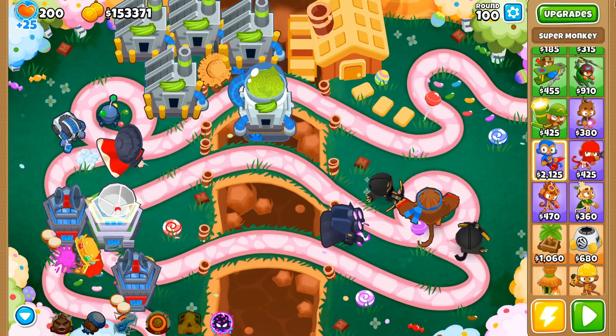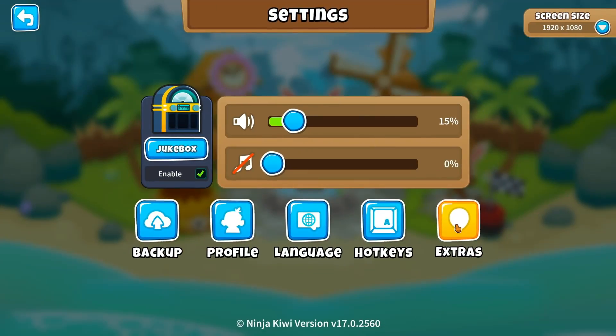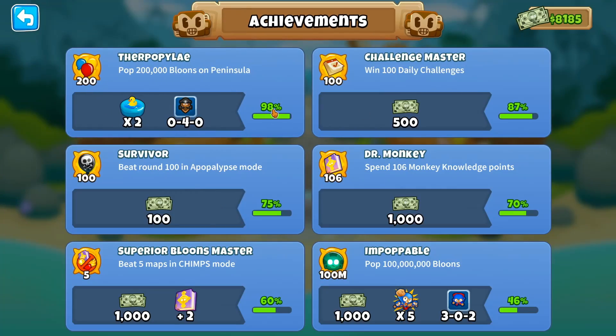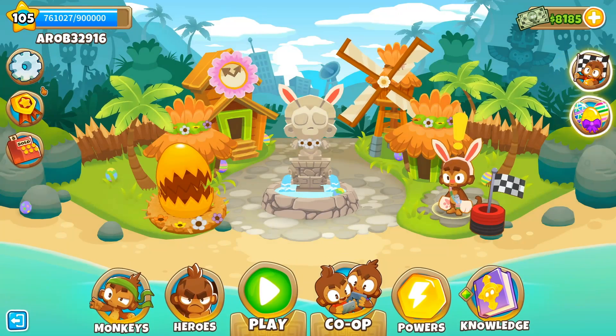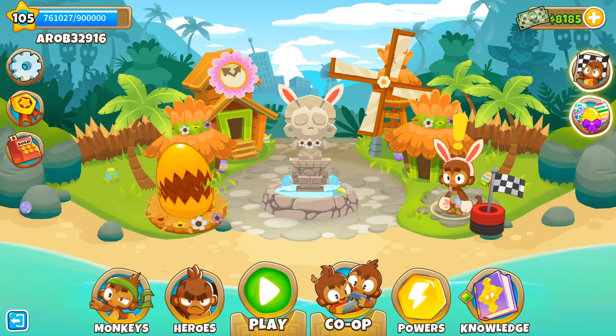Go back to the home screen, go to settings. You'll have to go to the achievements and claim the prize first, then you can go to Extras and turn on small balloons, small towers, and big balloons. Let me give you a quick show of what that looks like in sandbox.